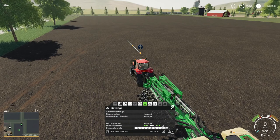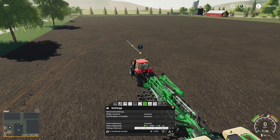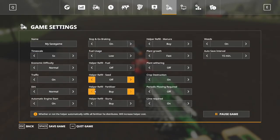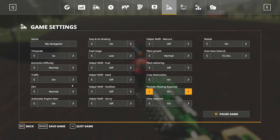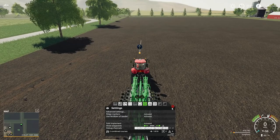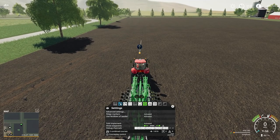Oh, hang on — we've got to do that as well. Let me quickly come off that. Plant growth: normal. Plant withering: off. We'll leave weeds on because I want to try some herbicide and stuff like that as well. Traffic — I'm going to turn that off for now. That should be good to go. We've still got the two combined courses on — awesome.